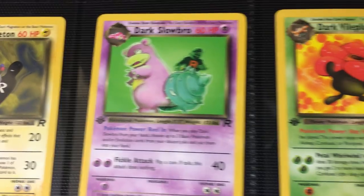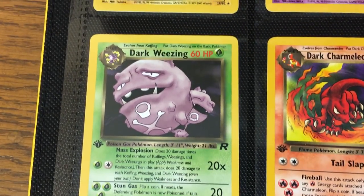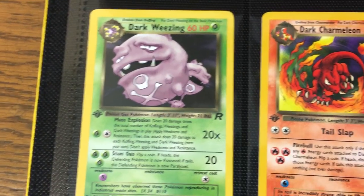And then you can see a little bit more of the silhouette with the Dark Slowbro. And then finishing it off again — is this holographic? Is this non-holographic? We'll just never know.